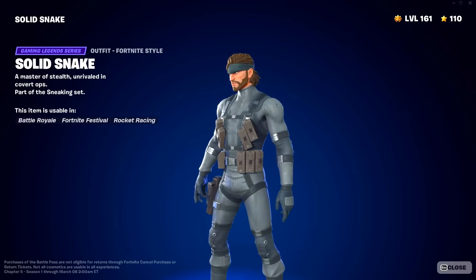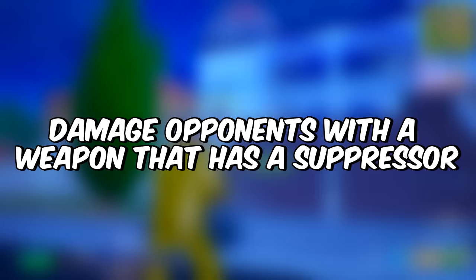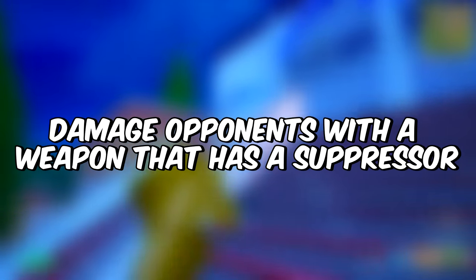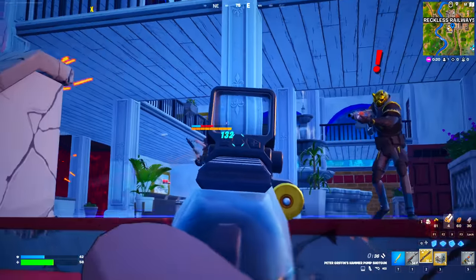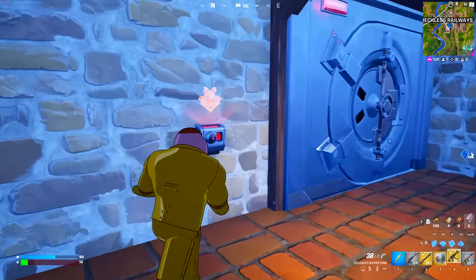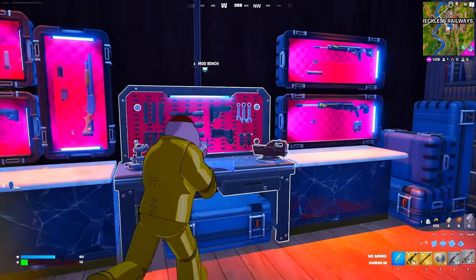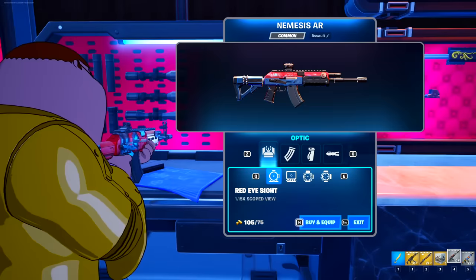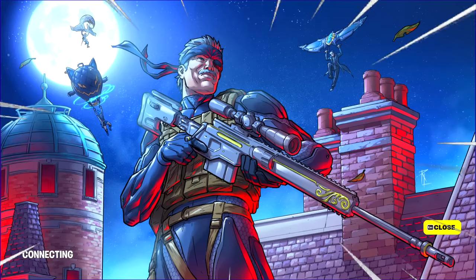But wait — you can also unlock an additional style, and for that you've got to complete some more simple challenges. The next challenge is going to be damage opponents with a weapon that has a suppressor. The best part is that if you're defeating a boss, you can always open the secret vault, pick up a gray item, go to the mod bench and upgrade your item. For that, you'll be unlocking this amazing loading screen.